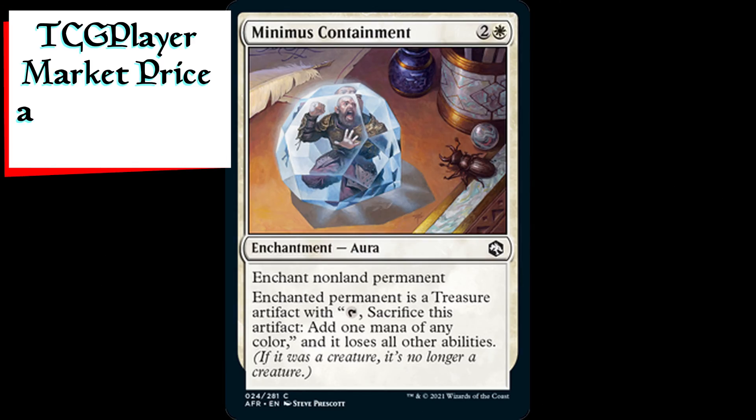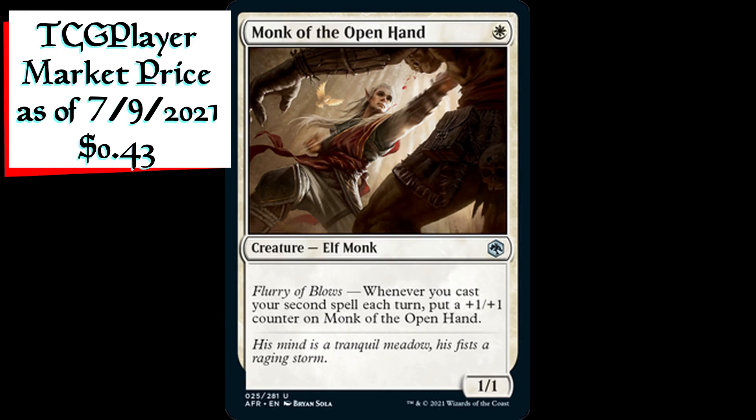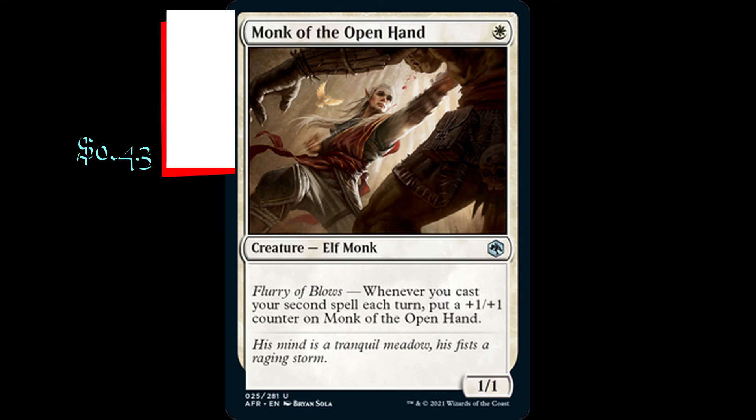Minimus Containment is an aura enchantment for two generic and one white mana with Enchant Nonland Permanent. The enchanted permanent is a treasure artifact with tap, sacrifice this artifact, add one mana of any color, and it loses all other abilities. Monk of the Open Hand is a 1/1 elf monk creature for one white mana. It has Flurry of Blows: whenever you cast your second spell each turn, put a plus one plus one counter on Monk of the Open Hand.